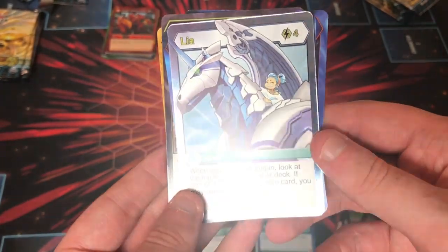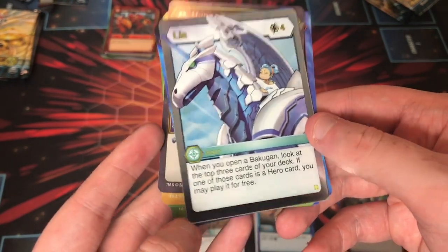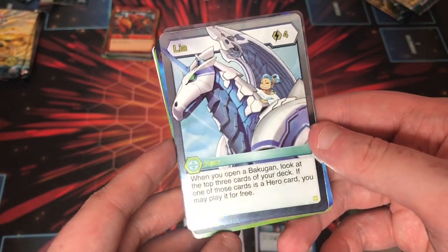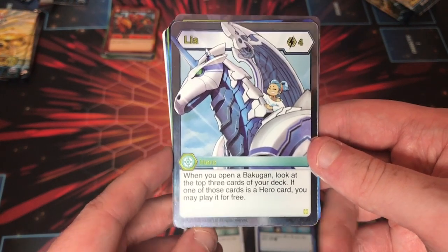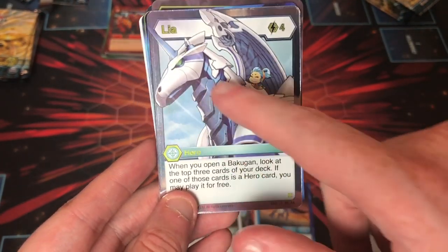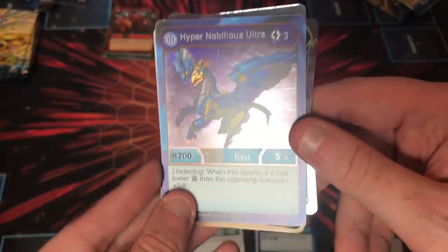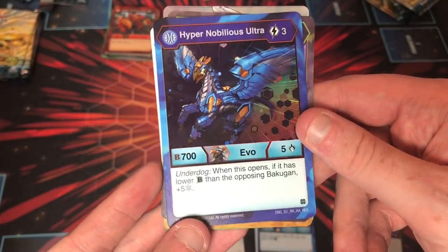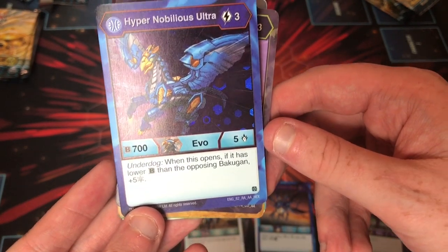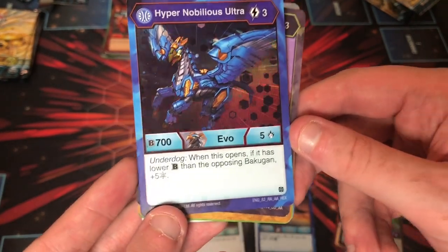And we got Aaliyah, Bakugan Elite — this is a great card. People were really looking for this today when we were pulling stuff. This is our second one. I pulled a Hex one of these today. If you notice, there's no foiling in the actual art itself — it's kind of weird. But the Hex looks really good. Also Hyper Nobilius Ultra Aquas: Underdog — when this opens, if it has lower B, you get plus five for all strike. I like that.